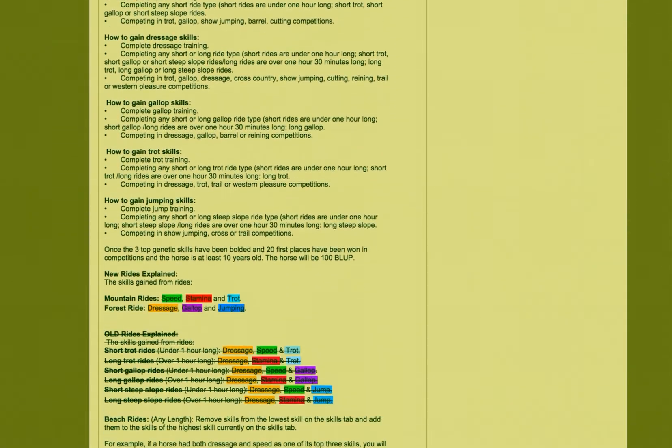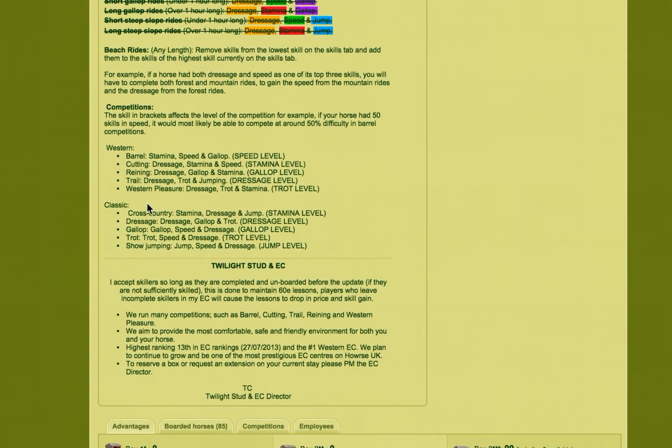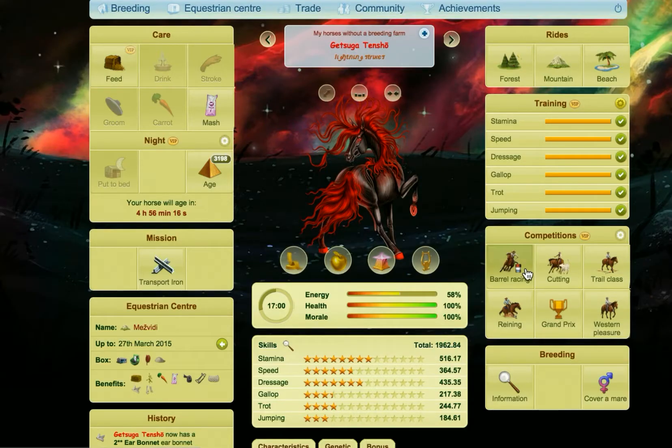So if we have a look here at the question centre, there are basically six skills we want to gold: Stamina, Speed, Gallop, Dressage, Trot, Jumping. There are two types of Western competitions which will give us three each. The first one is Barrel, which gives us Stamina, Speed and Gallop. The next one is Trail, which gives us Dressage, Trot and Jumping — that's all six skills in just two competitions. Whereas classical requires at least three different types. I'm going to use Western because it's the quickest way.